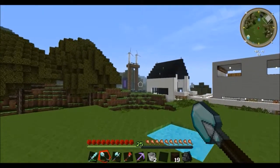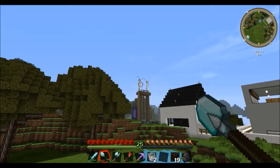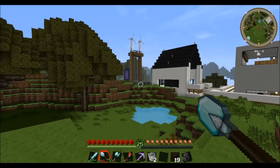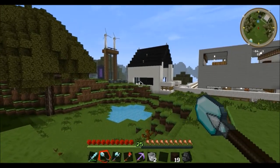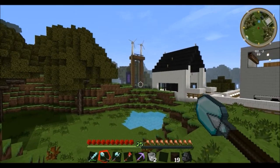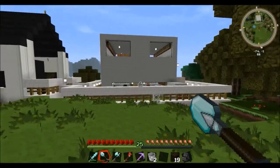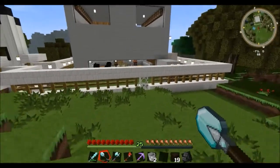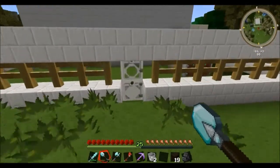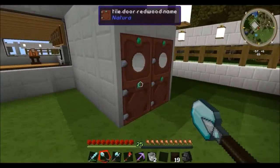Over there in the distance behind my smeltery, we have not only the portal to the Nether, but also my twin wind turbines, which are powering a bunch of machinery over there. I have to build kind of like a shed or something for that, because sitting out in the open it's just going to rust from all the rain. I haven't really gotten to work on that yet because I've been working on other stuff. So we're going to go ahead and I'm going to take you down into the cellar.